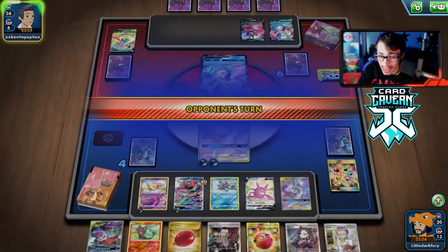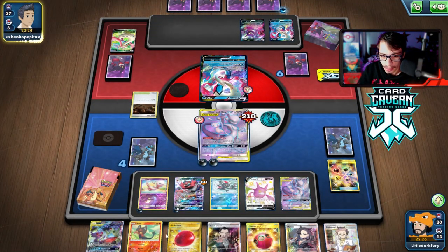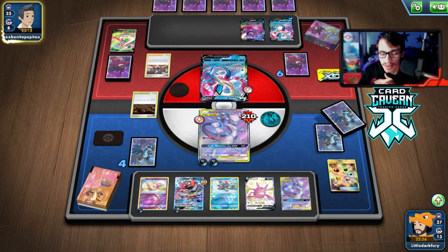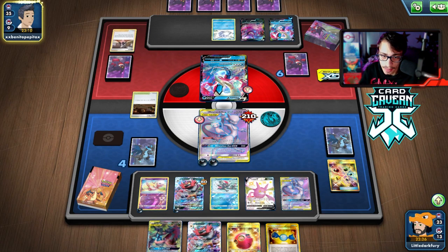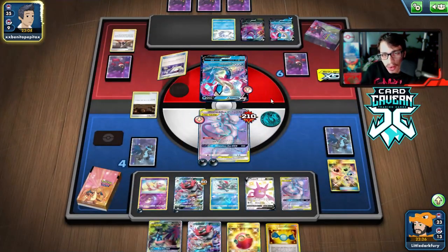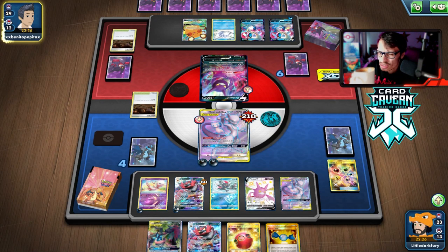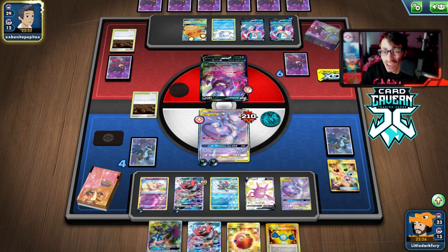We take our prizes and get Cherish Ball - we can finally get Weavile in play. We should put the Air Balloon on the benched Mewtwo but I want to save it. They have a Marnie so I should have saved it. We're just going to steamroll them as long as we get more energy in play and find Weavile - it's not the end of the world. We Cherish Ball for Weavile - we're very far ahead.